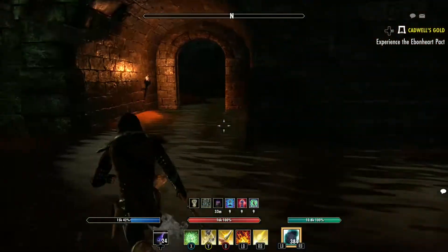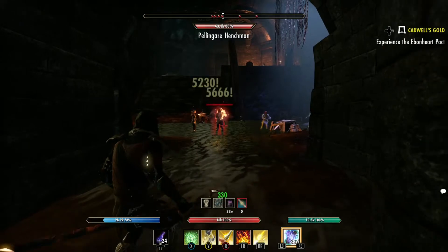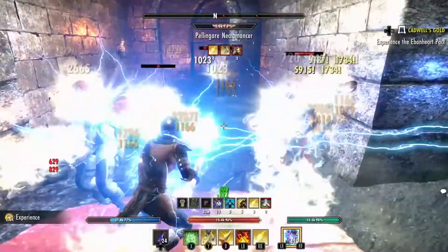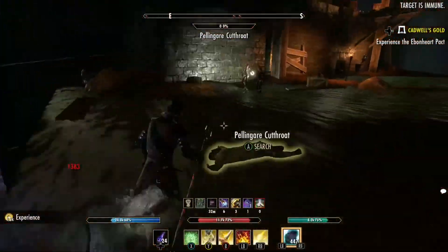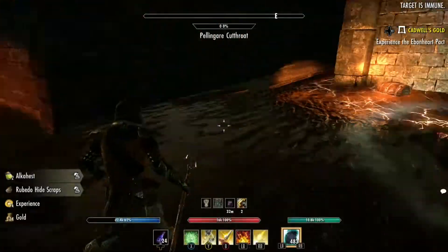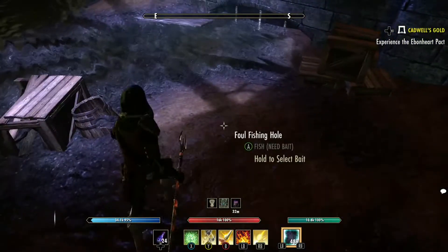The next room has a lot of mobs so we have to pull them. There's no way around it — there are so many we need to really pull them around this corner. We hit one and they all come. Look at that guy — he came right through the wall. They're jumping through the wall and probably shooting stuff through the wall too. This dungeon is so bugged for being one of the oldest dungeons in the game. There's another fishing hole here.